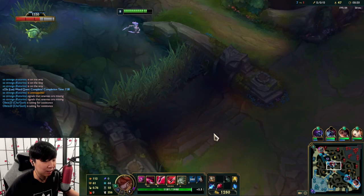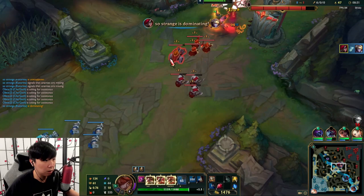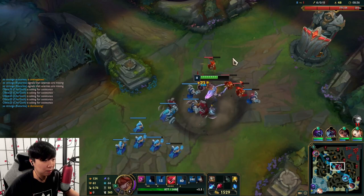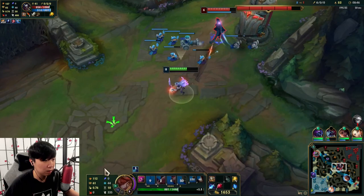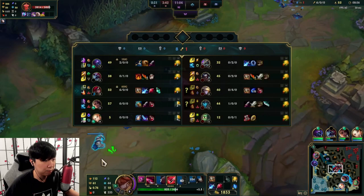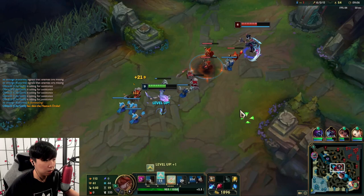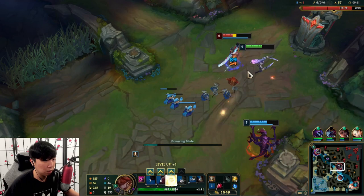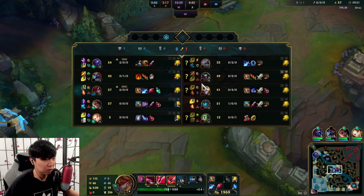I'm trying to predict where they're gonna move. If someone's low they'll naturally walk toward him. I'm strong enough that even if he E's I can probably just kill him. I take one plating. My back timer is a little off but I'll just push in this next wave. Kane stays and we get the drag. I can pick up one more wave before I get Divine.